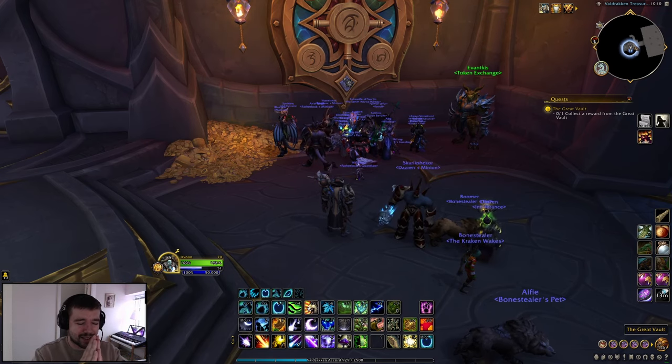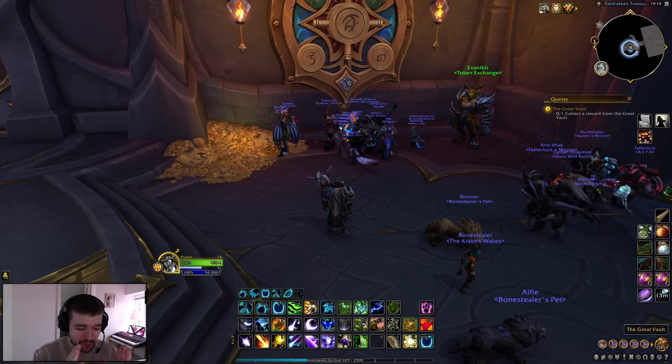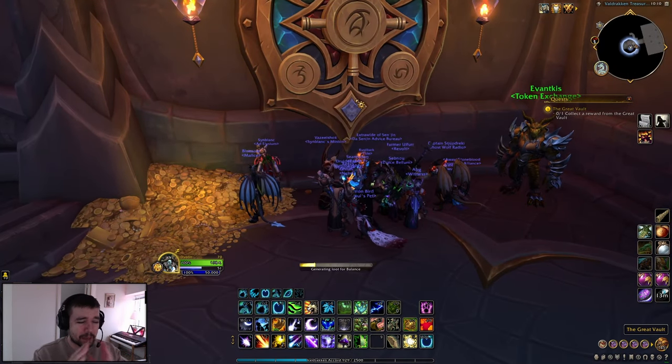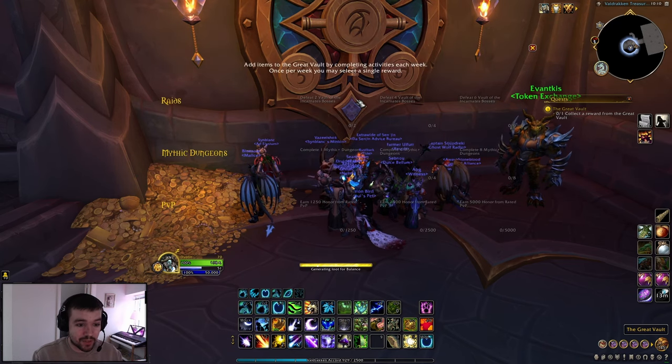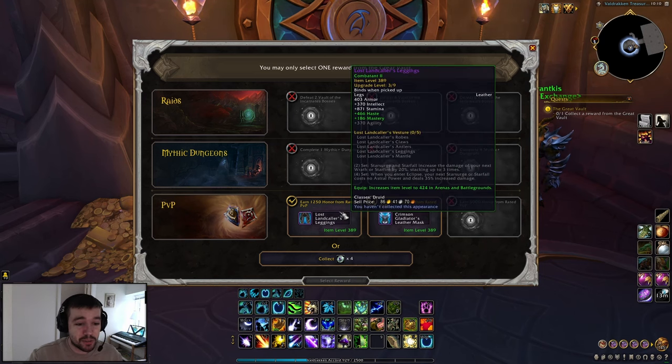Please RNG gods, give me something I need — I need the PvP staff, I beg you, just give it to me. Okay, so I didn't get it but I still got some pretty nice loot. I can now choose between the legs or the helmet.